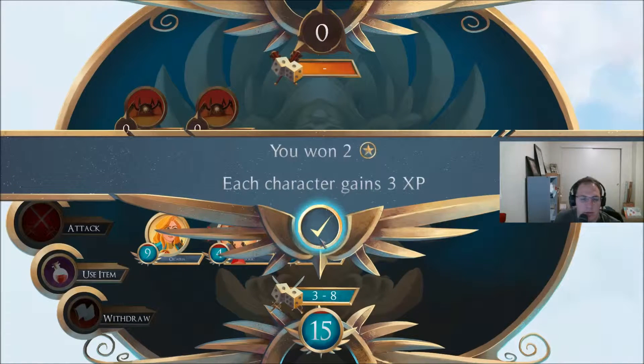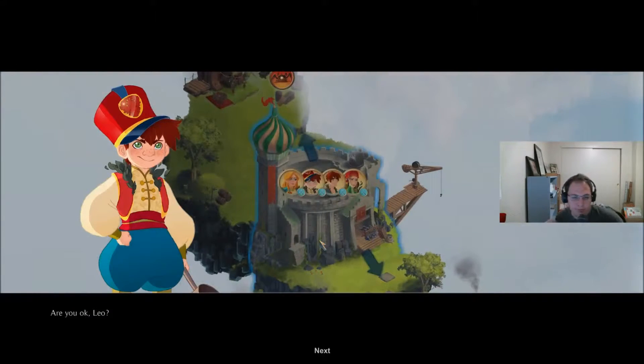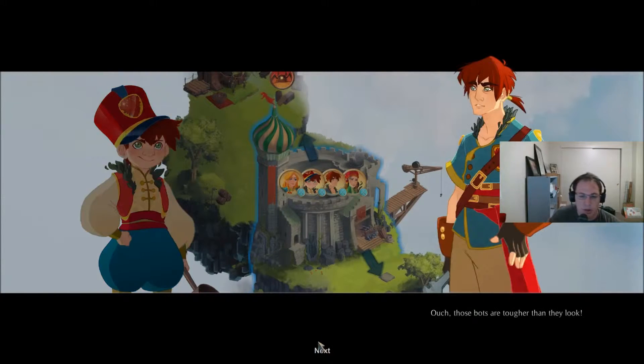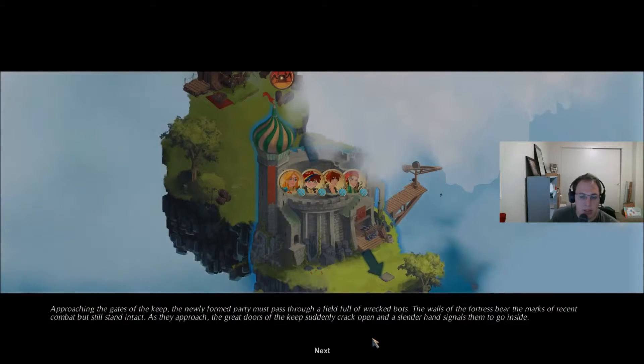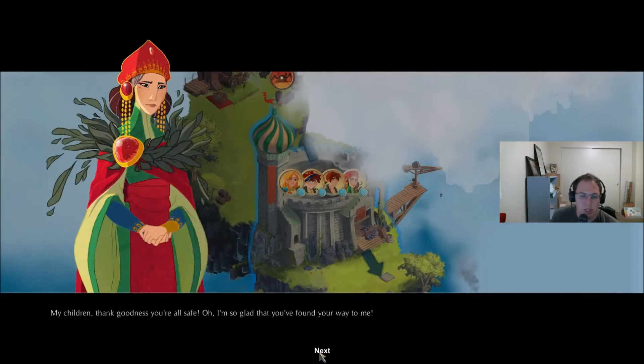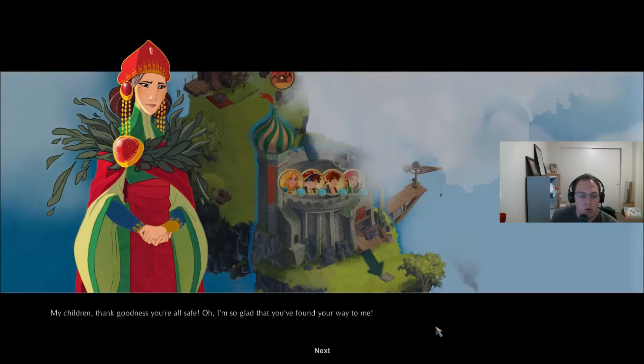All right, more experience. Are you okay, Leo? Ouch. Those bots are tougher than they look. Approaching the gates of the keep, the newly formed party must pass through a field full of wrecked bots. The walls of the fortress bear the marks of recent combat but still stand intact. As they approach, the great doors of the keep suddenly crack open and a slender hand signals them to go inside. 'My children, thank goodness you are all safe. I'm so glad you found your way to me.'